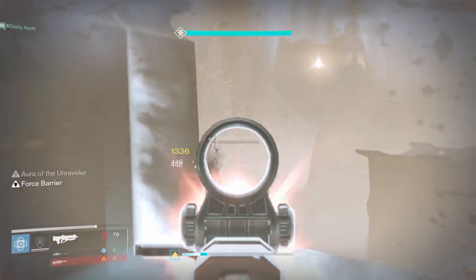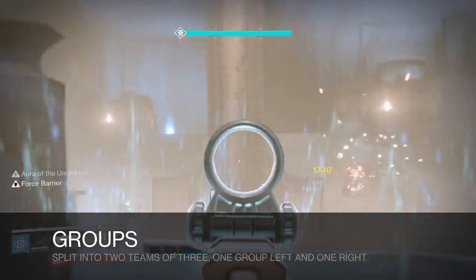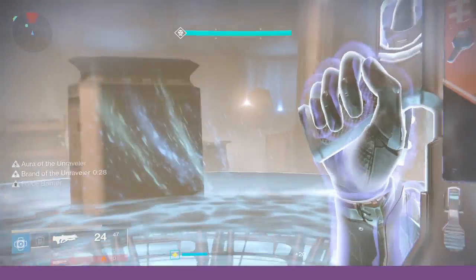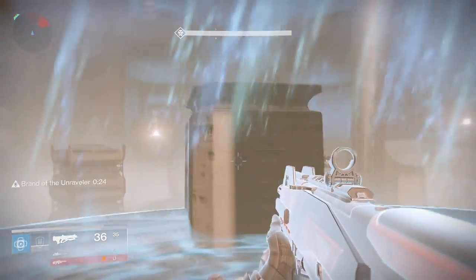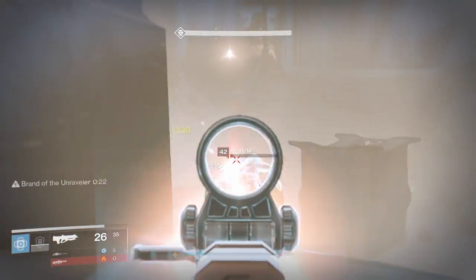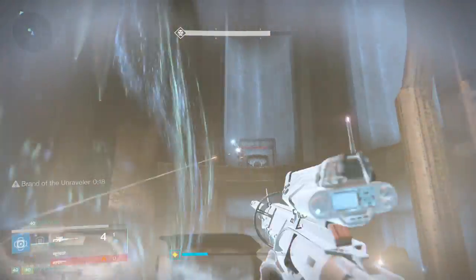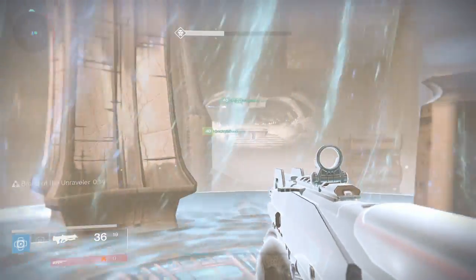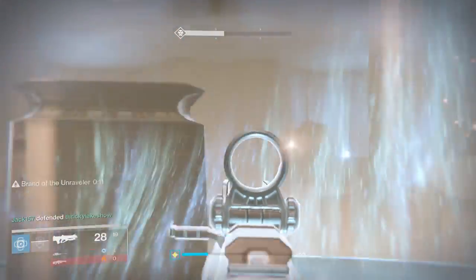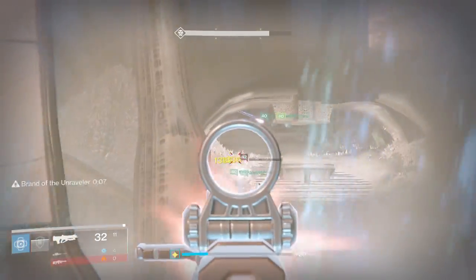Before you attempt this, split into two teams of three — three guardians on the left side and three guardians on the right side. Within those teams, determine an order: a first guardian, a second guardian, and a third guardian. This is important when discussing roles and the exact rotation you'll need to follow.